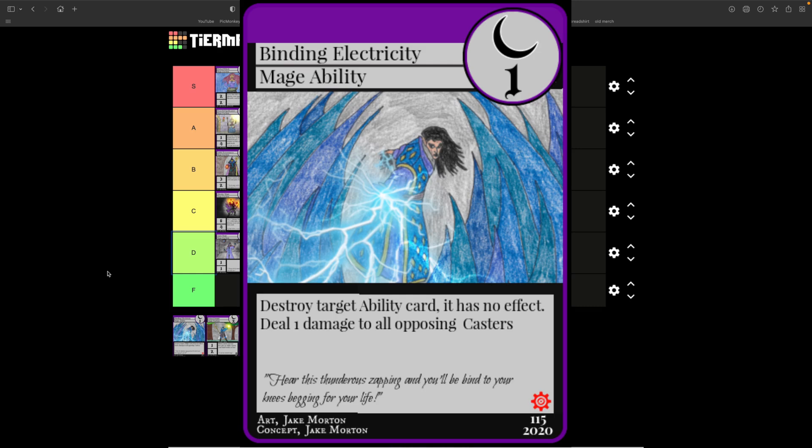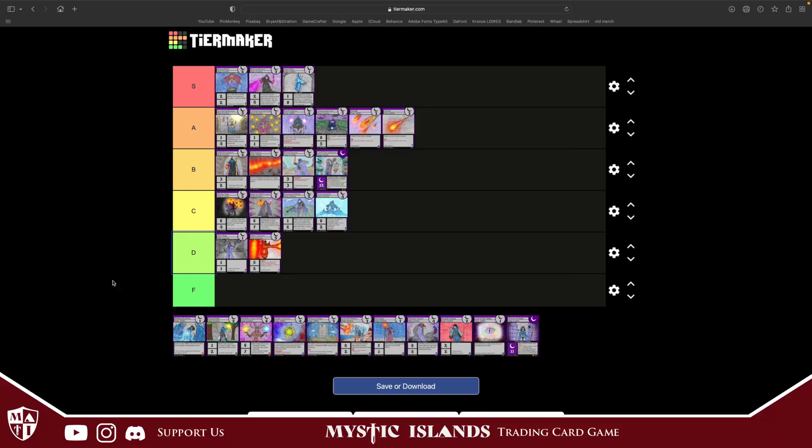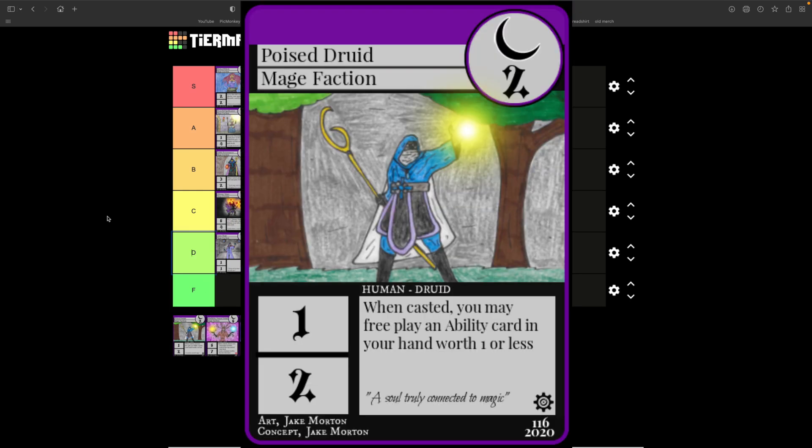Binding Electricity — have you ever seen Forbidden Spell but just better? Here it is. Costs one, destroy target ability card, and then you deal one damage to the opposing caster just for fun. I love this card — S tier for sure.